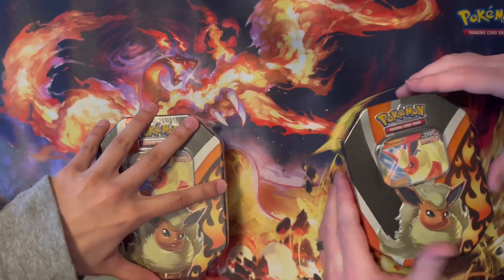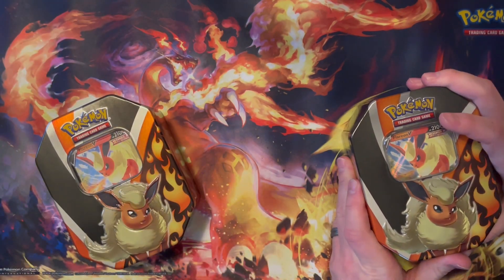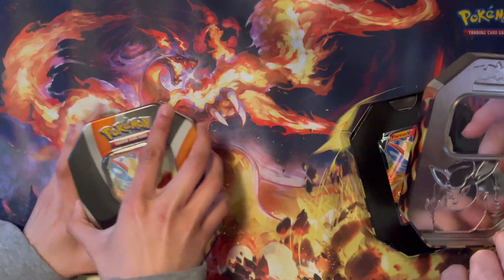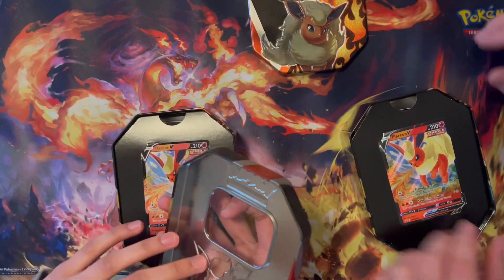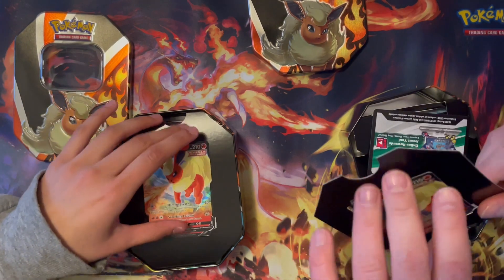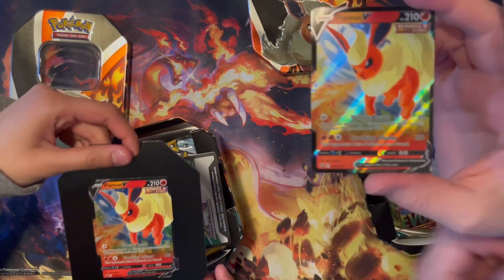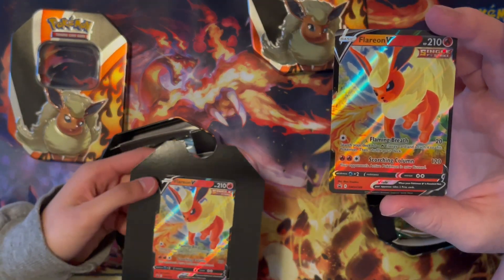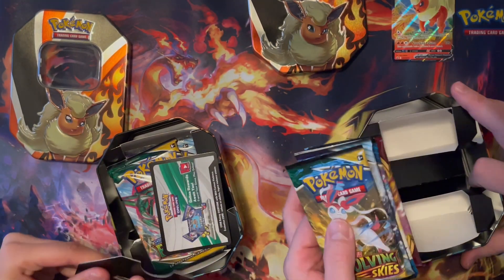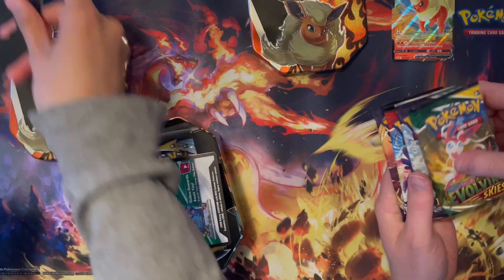These tins always look cool. They're not the best for storing cards but they look neat. Look at the Flareons — so pretty, those cool looking cards. Evolving Skies! That's the set Savannah was hoping to see, right on top. Woot woot!